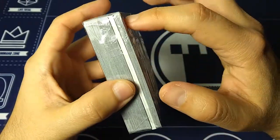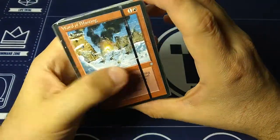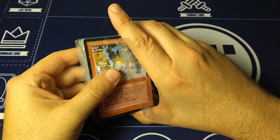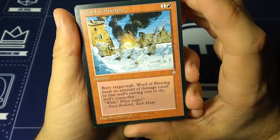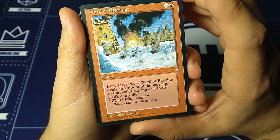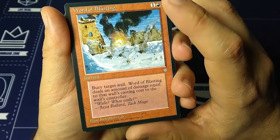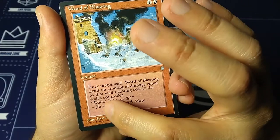I think the rare and uncommons are first, and then the commons, but I'll check that later. So let's open this one and see what cards we got. Word of Blasting — one and a red, instant. Bury target wall. Word of Blasting deals an amount of damage equal to that wall's casting cost to the wall's controller. So if the opponent's got some big walls, we can destroy them and the opponent loses that life. 'Walls? What walls?' — Jaya Ballard, Task Mage. A lot of great quotes from Jaya Ballard. Art by Ken Myers Jr.